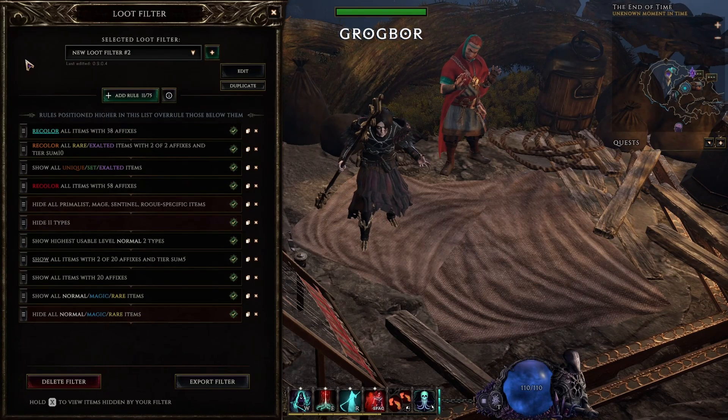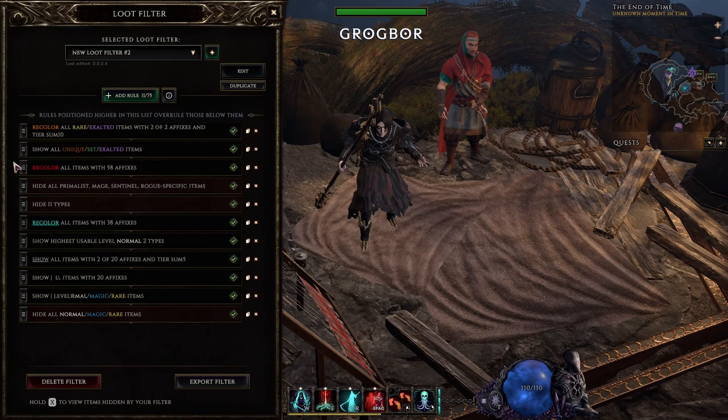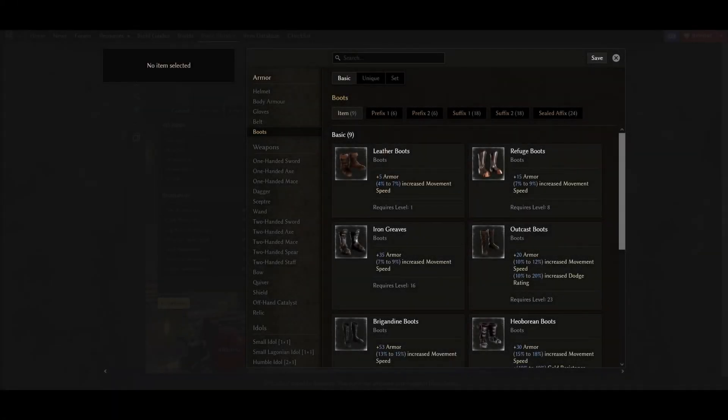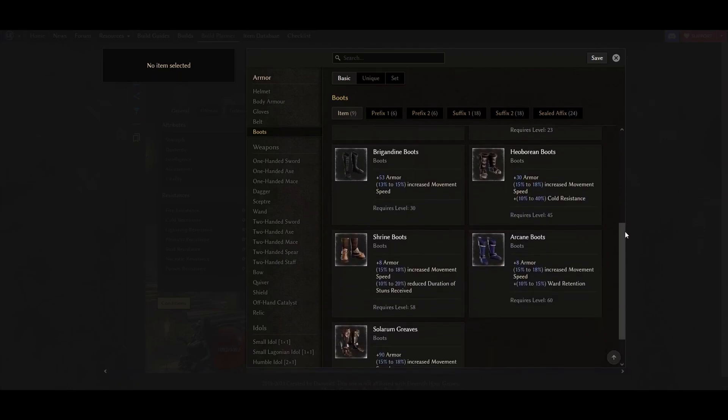And this is all for a simple but in my opinion quite decent leveling loot filter. Now we can add some extra rules to make this also our endgame filter. If you prefer to have a separate filter for endgame, just copy this one and remove all leveling rules except for the strict affixes rule. First, let's go with the most troublesome rule. While in endgame, you want to see only certain item bases.